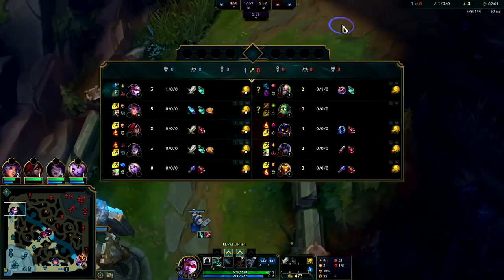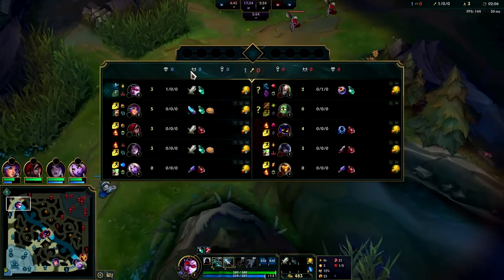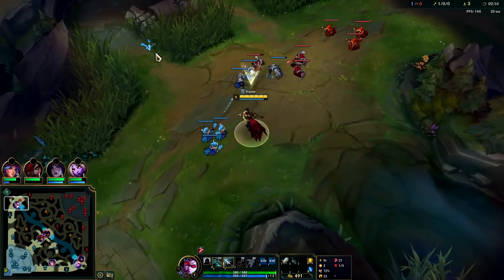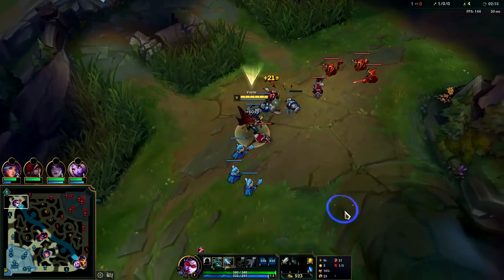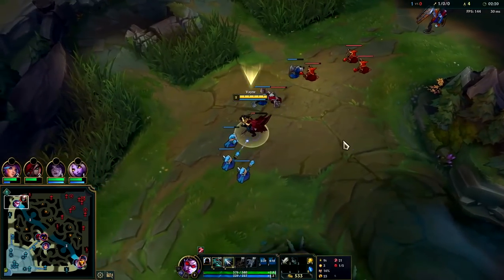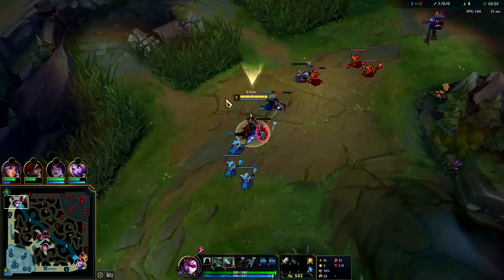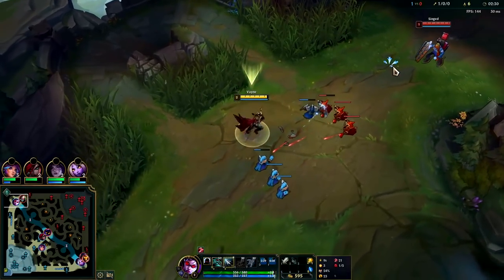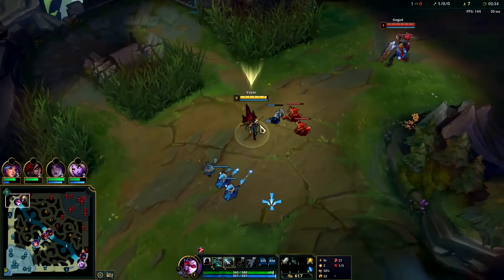We missed that minion, feels bad. We're actually up CS on him here too — back to full health, have our W. He's going to be pretty sad after that. I should have level advantage and positional advantage. You can see the Overheal shield right there — that tiny little sliver of white. The minions are hitting me though and breaking it.